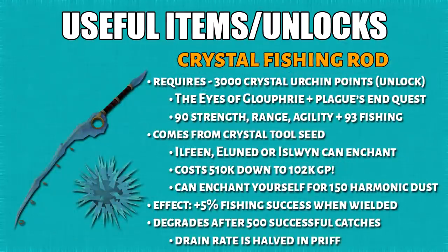The Crystal Rod has a few high-level requirements. You enchant it from a crystal tool seed by paying one of the elves, which costs 510k GP the first time and down to 102k from the 5th time onwards. However, you can also create it with 150 harmonic dust. By wielding the Crystal Rod you'll get 5% more fishing success, though it degrades after 500 successful catches — charge consumption is halved if you're in Prif. Because of how expensive it is to recharge, it's better to augment it with Invention.